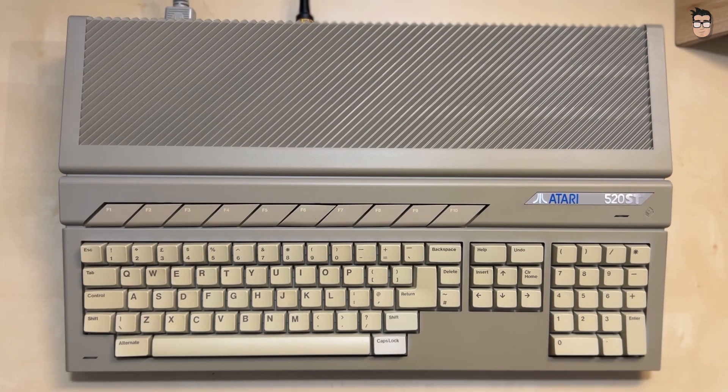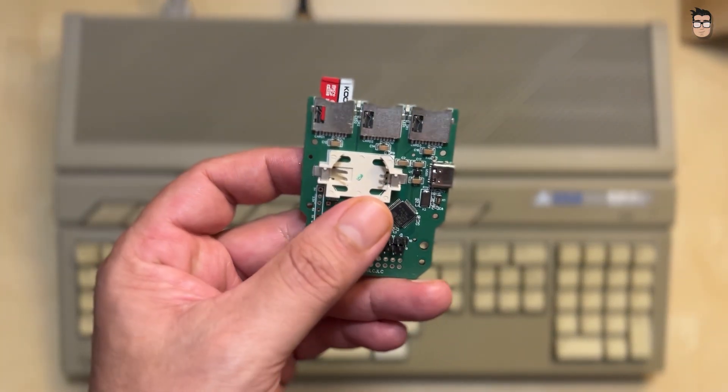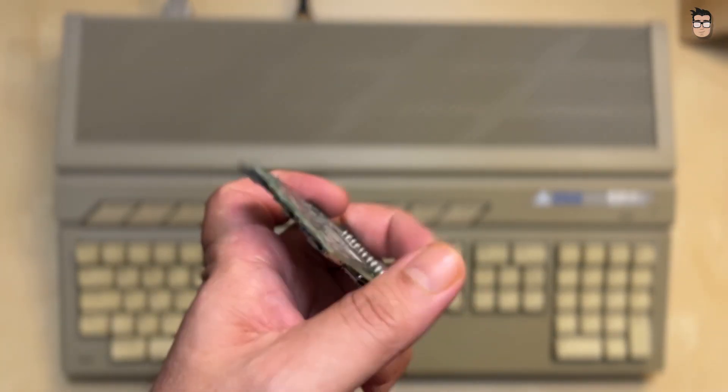If you have an Atari ST, there are plenty of modern devices that let you get the most out of this computer. You can use SD card readers that work just like Atari hard drives connecting to the ACSI port, such as the Ultra Satan or ACSI 2 STM.